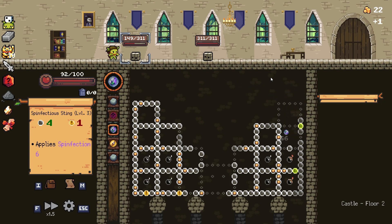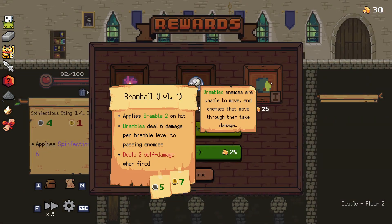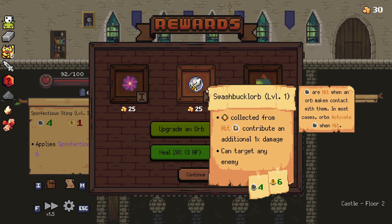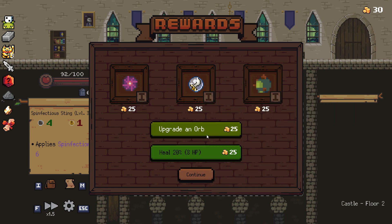Yeah, get in here because there's no crits. Nice. Alright. Swashbuck Lorb — that could be good. Memorb deals an additional 0.34 damage for each peg hit this battle, can target any enemy, and can only be used once per battle. That could be good.